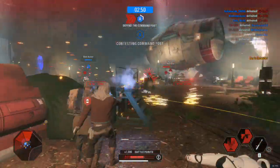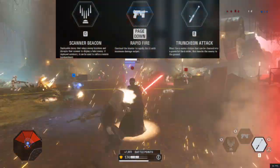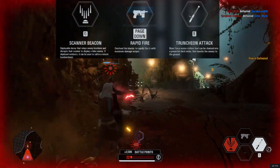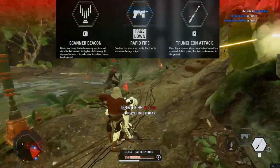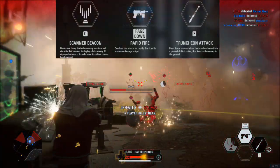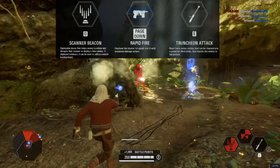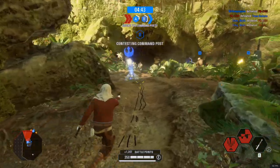The Kafex Spy is the Resistance Infiltrator unit, which, I'll admit, I don't use very much. His Truncheon Attack is similar to the Commando Droid's Vibrasword, but he lacks the same dash ability to quickly close the gap. His blaster's fire rate is dreadfully slow and puts you at a disadvantage up close. The Truncheon Attack is best reserved for when suddenly confronted with close quarters combat. The Rapid Fire ability only lasts long enough to take out one, maybe two, enemies. His best ability is the Scanner Beacon, which reveals enemies in a limited area, but can be triggered to call in a remote bombardment. This is useful for clearing an objective of enemies, but, of course, only works outdoors.